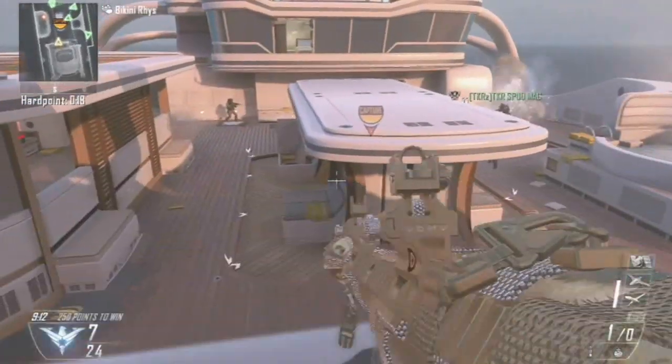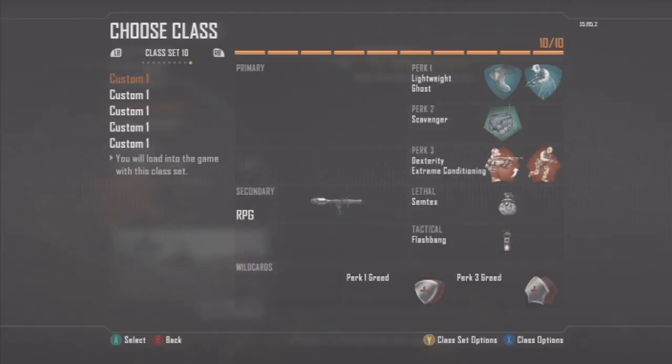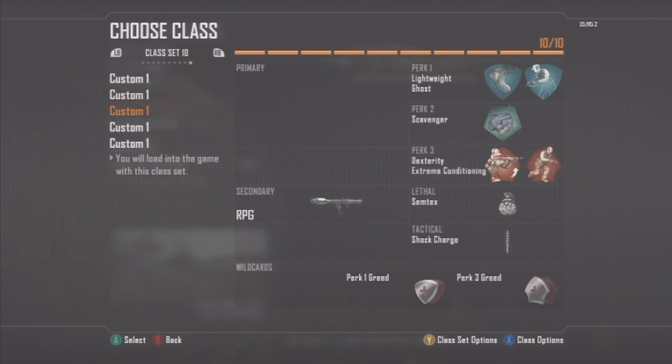Before we go any further, let's go over the recommended class setup. There's not really too many perks that will help you here, but I recommend a few. Lightweight and Ghost are quite handy — they keep you off the radar and make you a little bit faster. Flak Jacket can be quite handy if you're going to be on the objective, but it won't actually help you from your own explosives, so if you're planning to shoot people at point-blank range it's not going to help you at all.